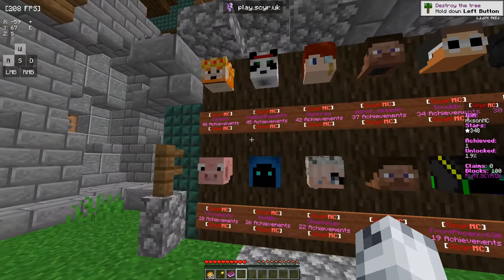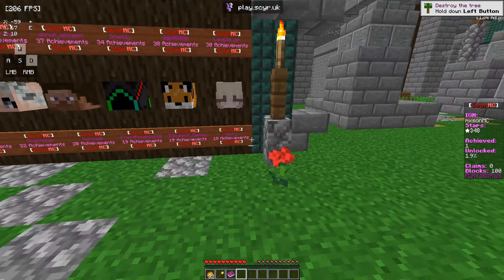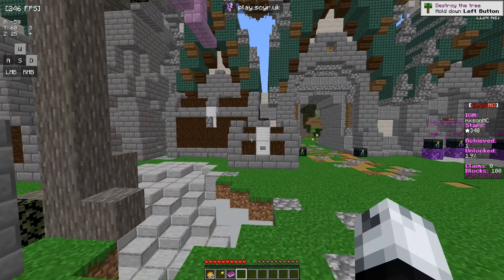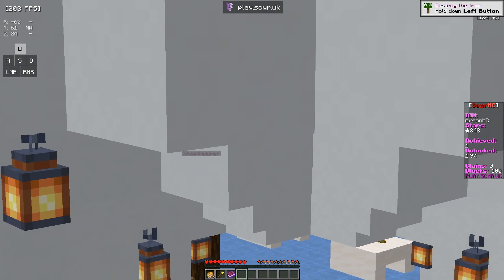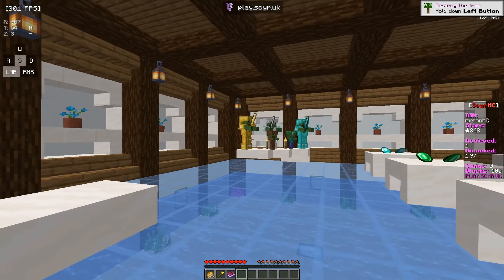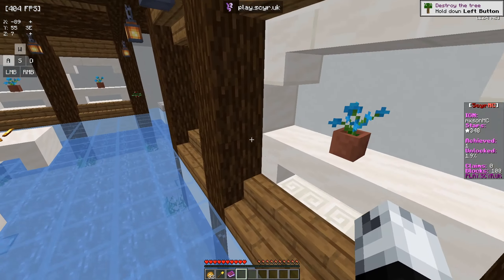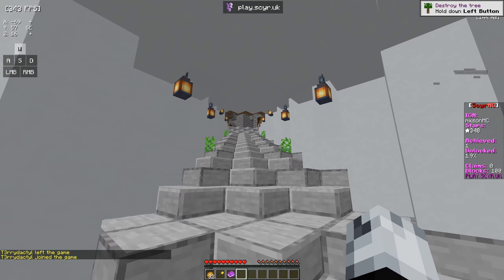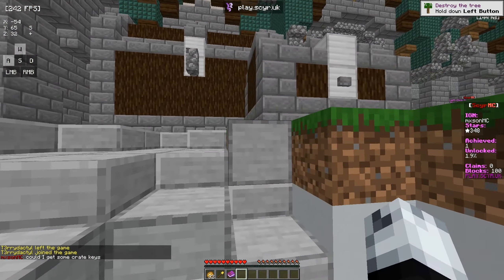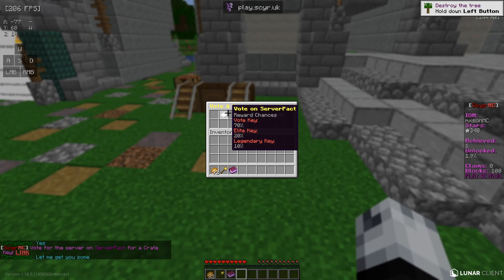Coming over here, this is the leaderboard — an achievement leaderboard showing the top 14 players. Fourteenth place has 18 achievements and first place has 48, which is pretty crazy. Down here there's a shopkeeper NPC with some ores sitting on the table and zombies with armor nearby. Right clicking it opens the shop GUI, which is the same thing as doing slash shop. I just asked in chat for some crate keys and I'm going to go ahead and vote on all three links now, then bring you guys back in a couple of minutes.